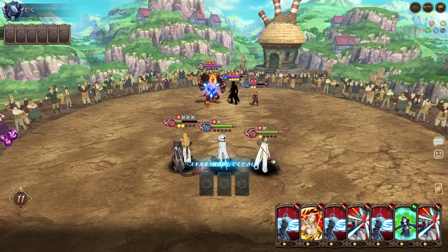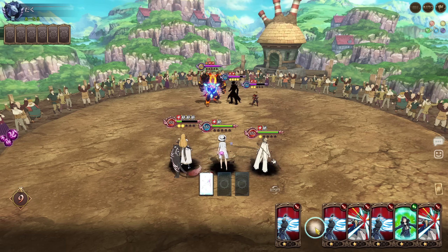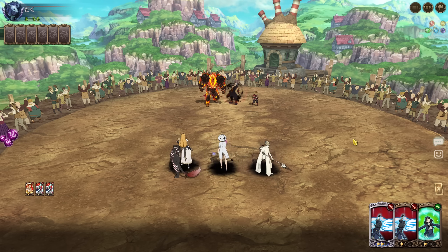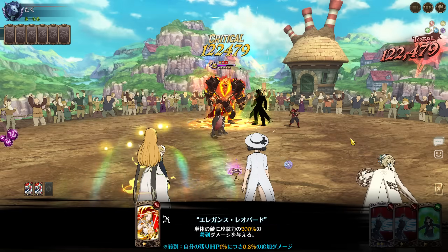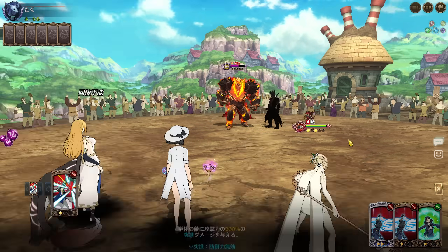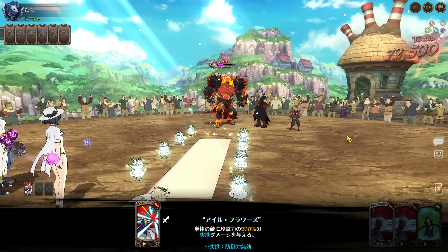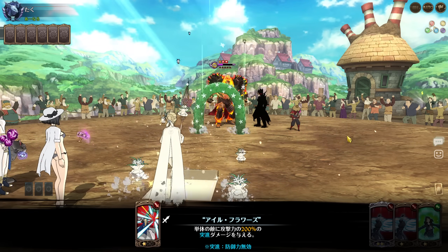You know what's funny — Freya counts for her own passive. She gives herself 7% attack-related stats just by existing, which is pretty good.